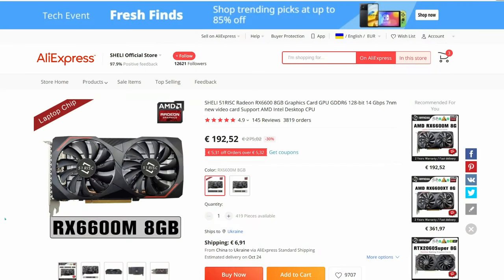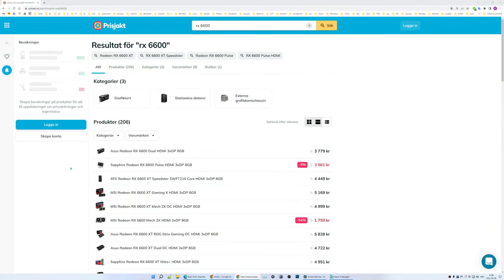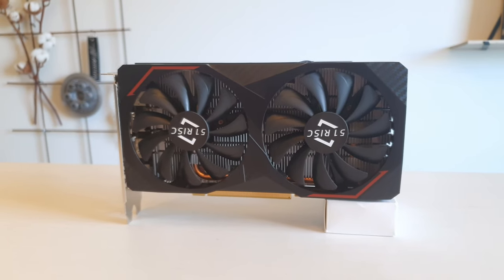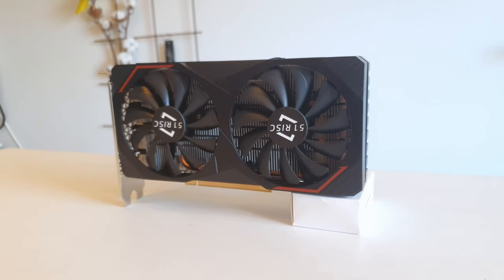The final but very important point is the price. AliExpress is currently selling these 6600M cards for about 200 euros plus VAT. With delivery to Sweden I paid around 260 euros, while the cheapest RX 6600 here in Sweden costs at least 340 euros — so I saved about 80 euros. Whether it's worth it is your decision. I always recommend checking local stores first, then the secondhand market, and only then AliExpress. If you plan to buy one and want to support my channel, you can use the referral link in the description, though I'm not very confident in that store's feedback yet — so I'll also add a direct link to the store where I personally bought my 6600M.